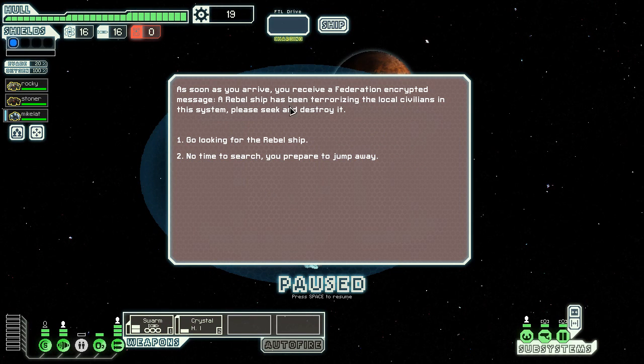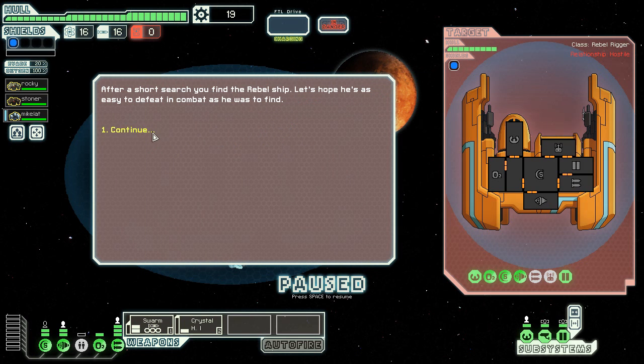I receive a Federation encrypted message — a rebel ship has been terrorizing local civilians in the system. Can you destroy it? Okay, I'll go looking for it. Oh look, he's right here.